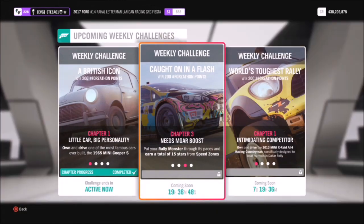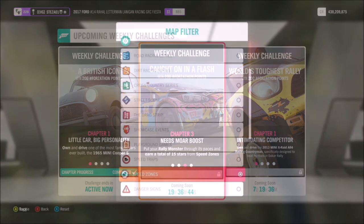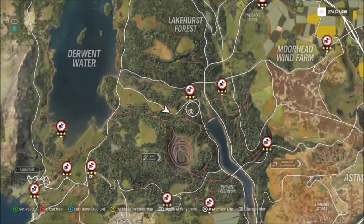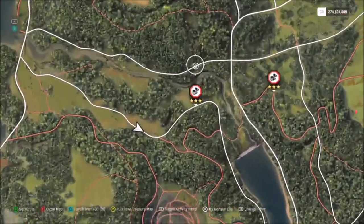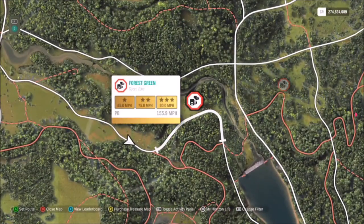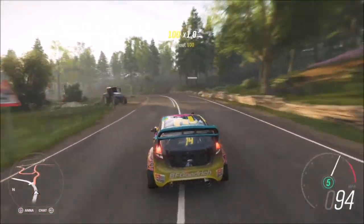The next challenge wants you to earn a total of 15 stars from speed zones, which again is super easy. If you look over here you'll see the Forest Green speed zone. To get three stars on each run, all you have to do is hit an average speed of 90 miles an hour, which is very easily done no matter what rally monster car you're using.